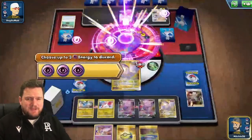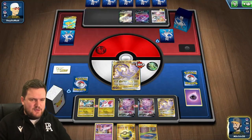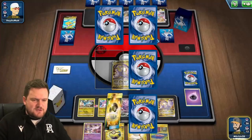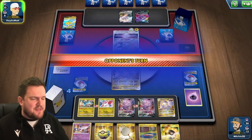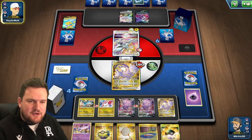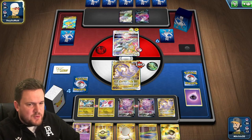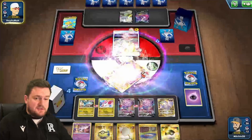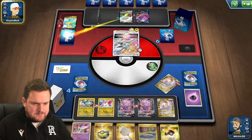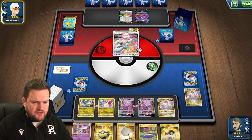At least now we have a couple of prizes to work with and hopefully can find an Energy Switch at some point to get those energies onto our second Mewtwo. We do have the stadium in hand, so if they play a Path we're not too worried. They will of course take a knockout this turn with Arceus V-Star, so I'm not unhappy with this. There is a world where I Star Raid there, but it looks like our opponent doesn't have a huge amount to do — just Trinity Nova Ring. Now we are in a very interesting position.